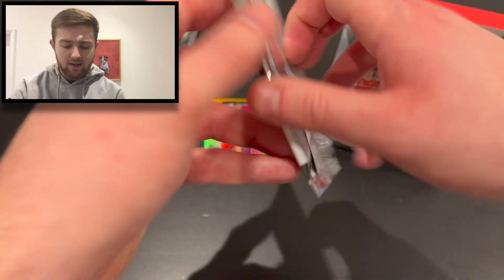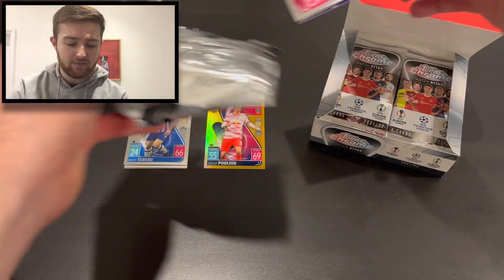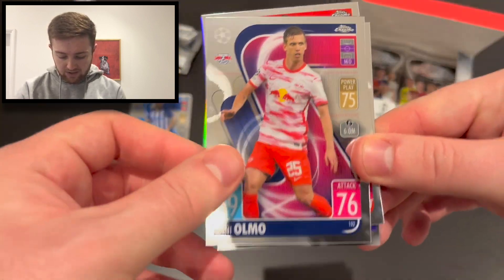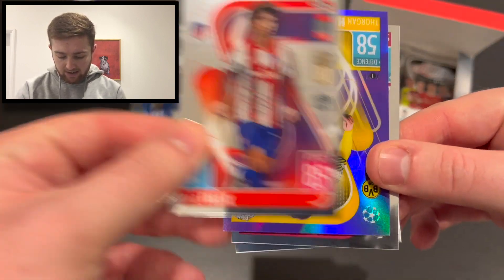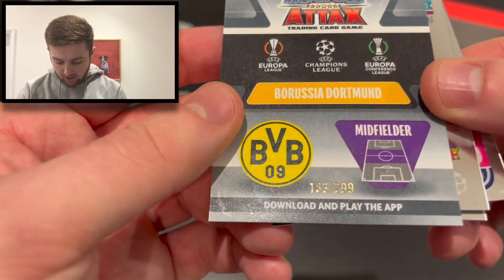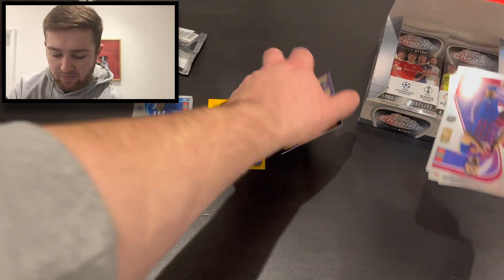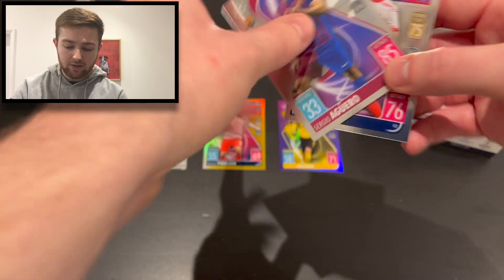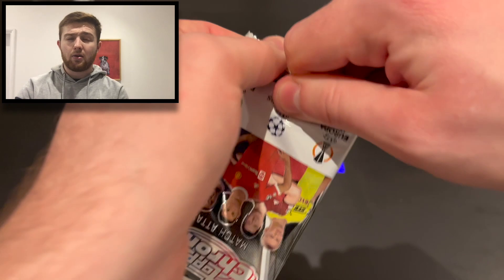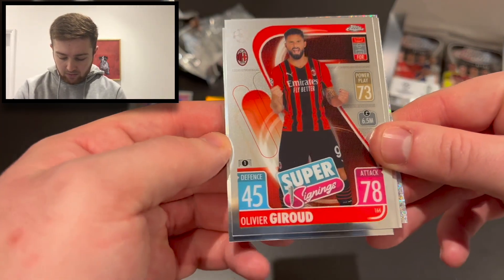Into pack number two — we've got Sergio Agüero for Barcelona, Danny Olmo, João Félix, and then Thorgan Hazard in purple numbered 183 of 299. A nice little pull that one. We'll crack into another pack — we've got Isco, Olivier Giroud, super signing next gen Mukoko, and a speckle Karim Benzema.